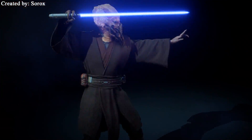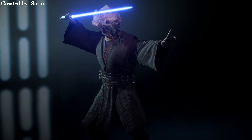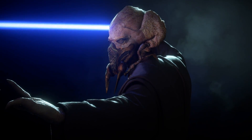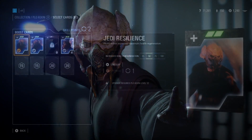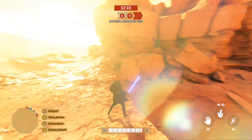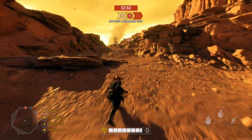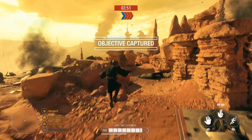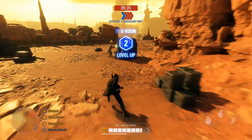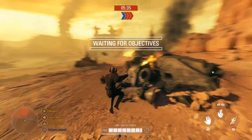Moving on, we have an incredible Plo Koon mod from Sorox, and this is probably the most impressive of the ones featured in today's video, because it is both complete and clearly has had a ton of work put into it. Everything about this mod is completely custom — brand new star card portraits, a unique hero icon, and even multiple appearances. He replaces Obi-Wan and doesn't change any damage stats, so I was able to go online with this and use it in Galactic Assault, which is so much fun. Mods get old really quickly when you can only use them in Arcade, and the ones that are online-capable are just filled with possibilities.